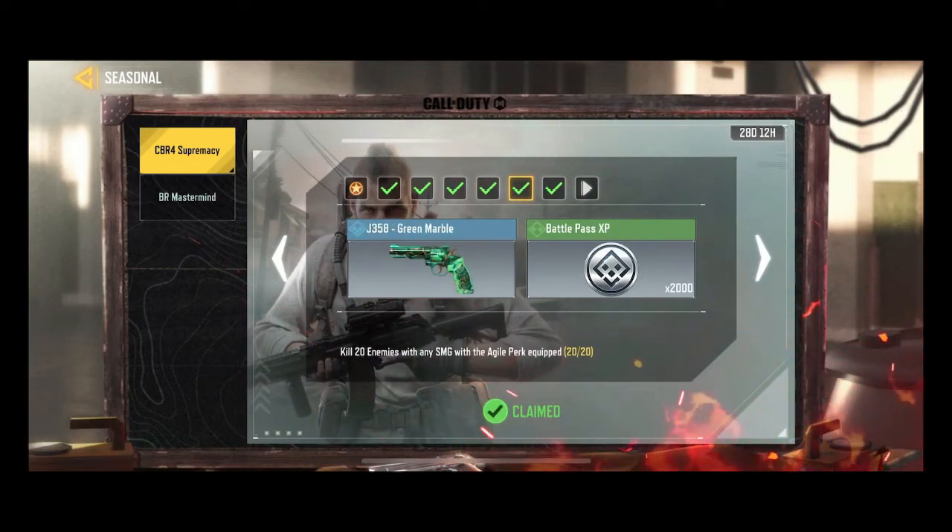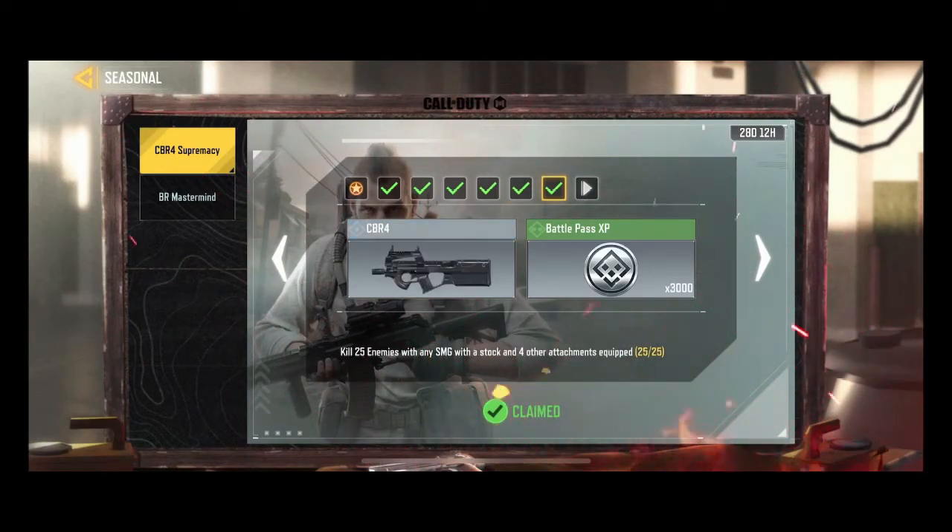Next mission: kill 20 enemies with any SMG with the Agile perk equipped. Use Free for All or Kill Confirmed on Shipment map to complete this quickly.